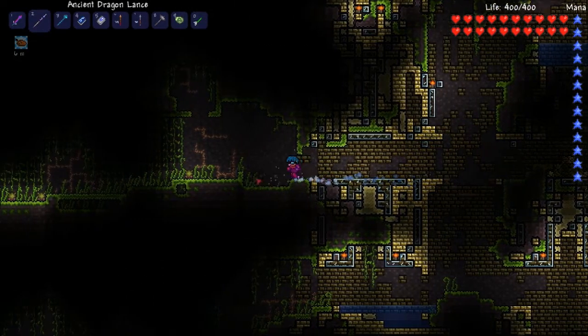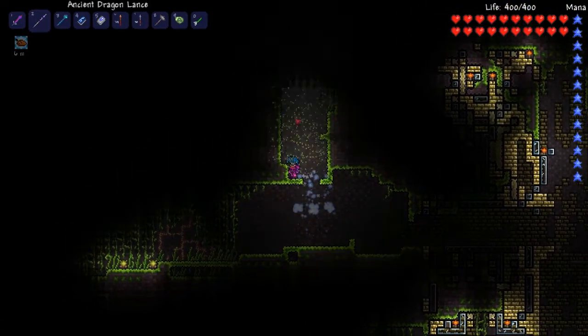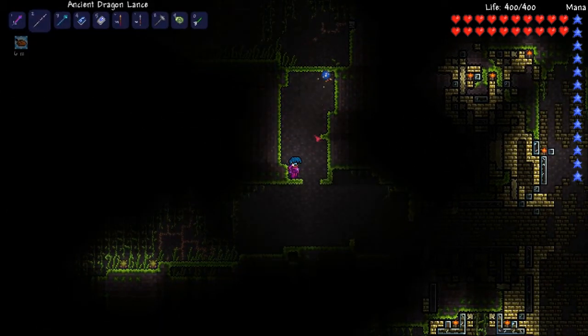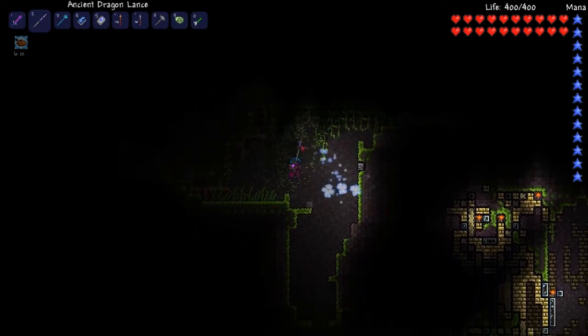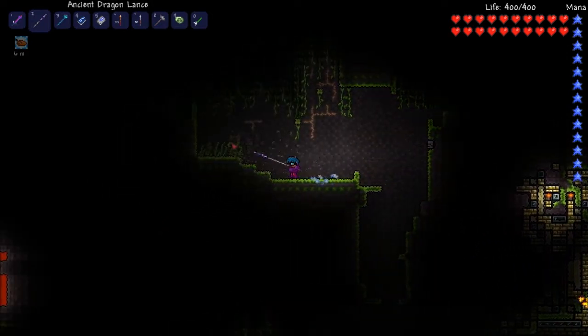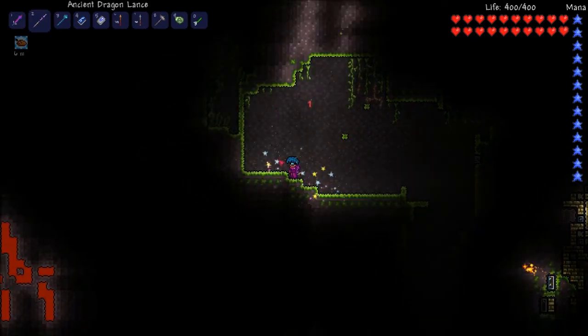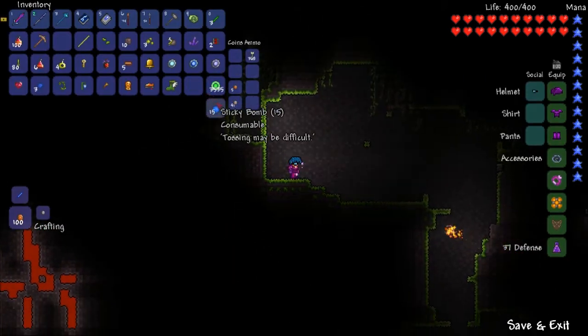Let's go this direction and see what's up. Let's go up here. Oh! There must be a chest. Run! There is a button somewhere. I don't know where. Oh, I need that.